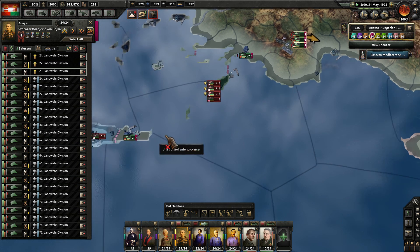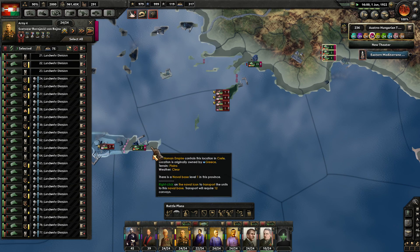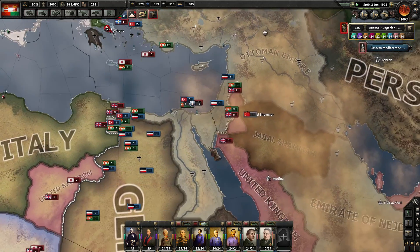Your goal is going to be to reinforce over here so we can take the island. They're about to make it. It is June of 1922 now. Awesome, guys.